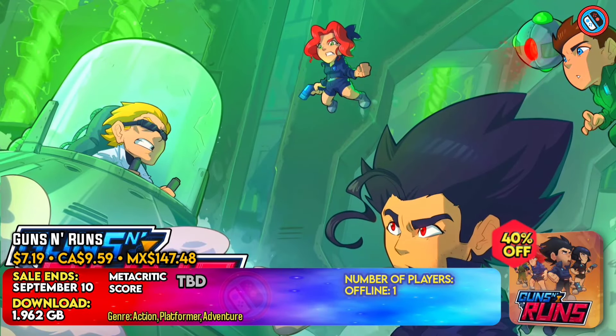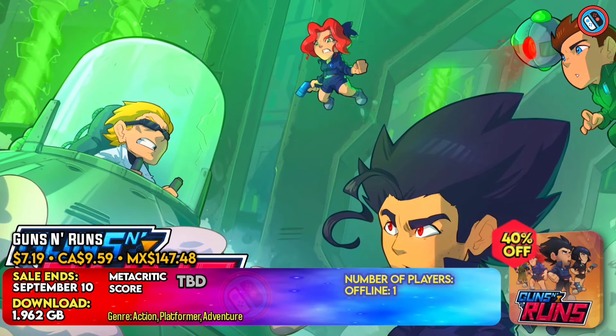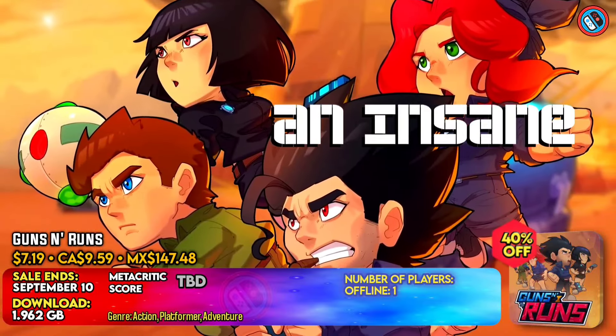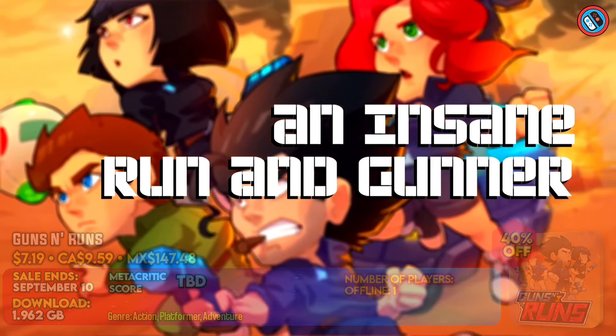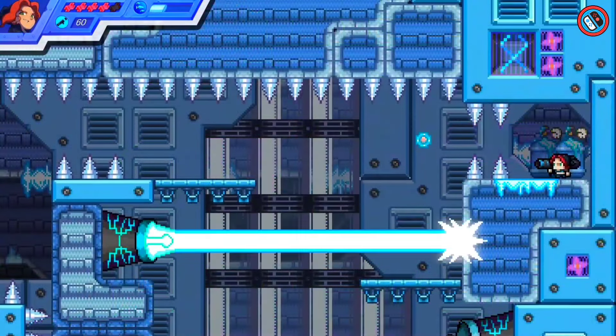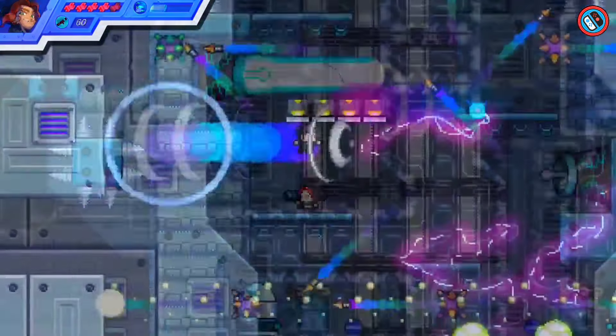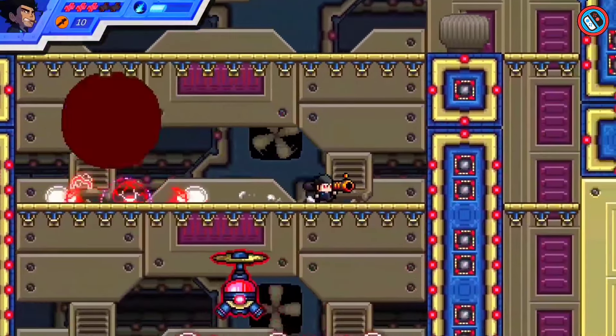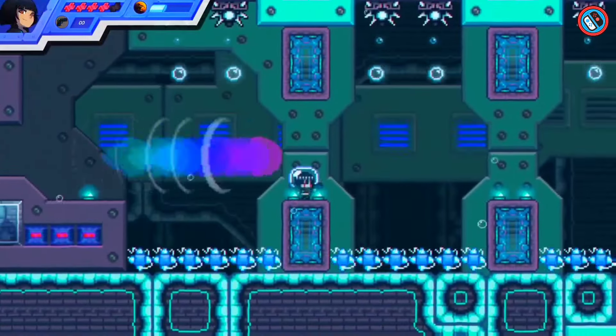Guns and Runs is a visually attractive platformer with action and shooting aspects created with hand-drawn pixel art. Players take on the role of eight trained conspiracy squad members on a dangerous expedition to enter a bunker in the Atacama Desert. The game includes nearly 200 trials and 23 monsters, each of which focuses on the squad members' distinct storylines.